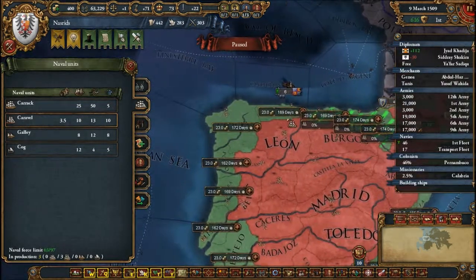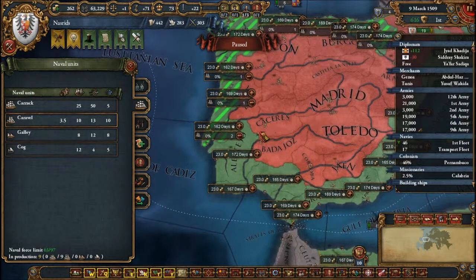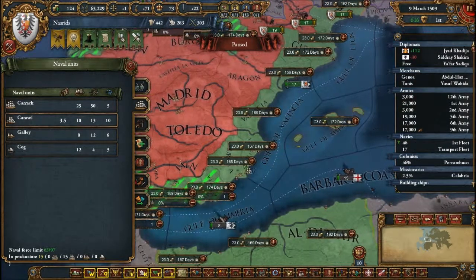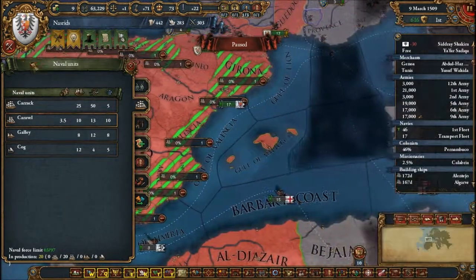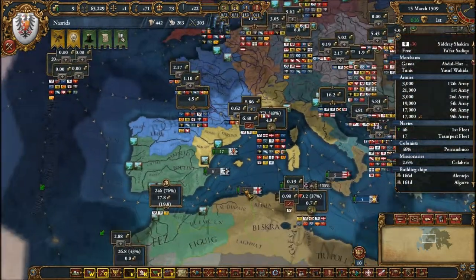We had the extra force limit because of our heavy ships that we don't have anymore. We'll get more ships eventually at the end of the colonial ideas. We're getting 36, so building 20 — that's good enough for now. I don't feel like taking out another loan.